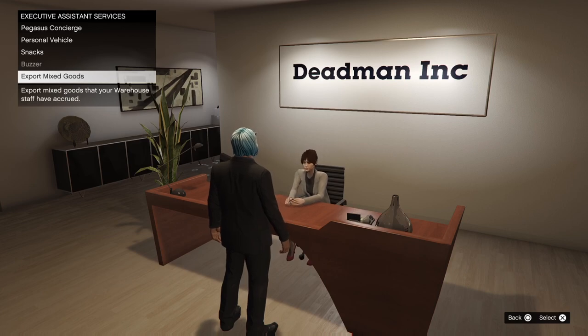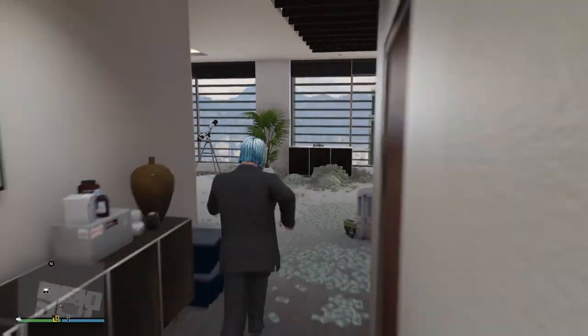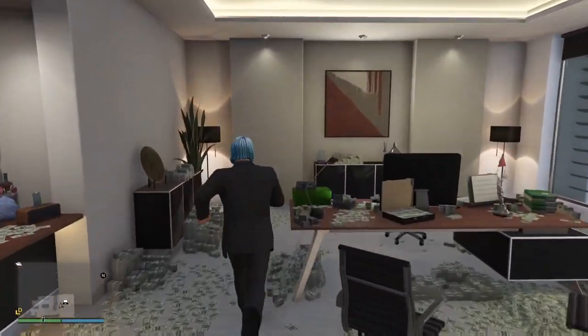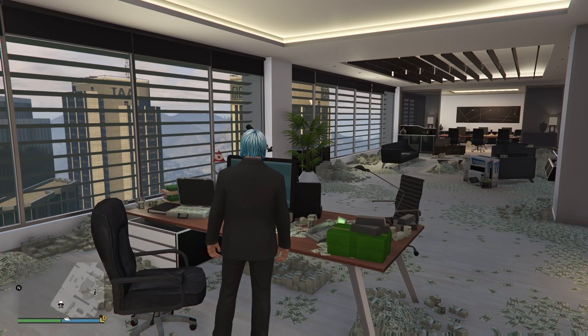But first, you're going to want to buy a special crate warehouse. How you do that is you come over here to your laptop, and you're going to need to register as a CEO before you can sit down.